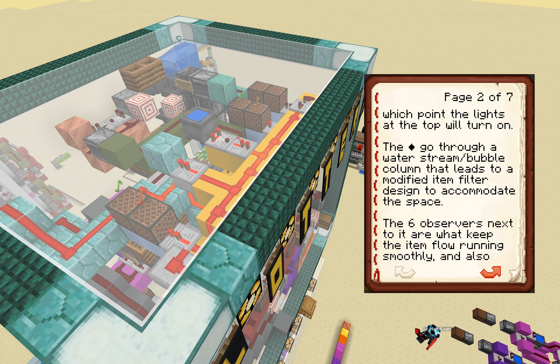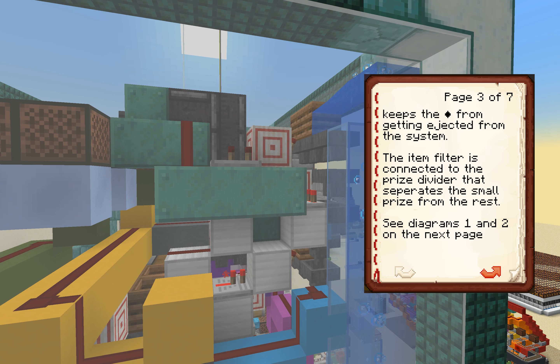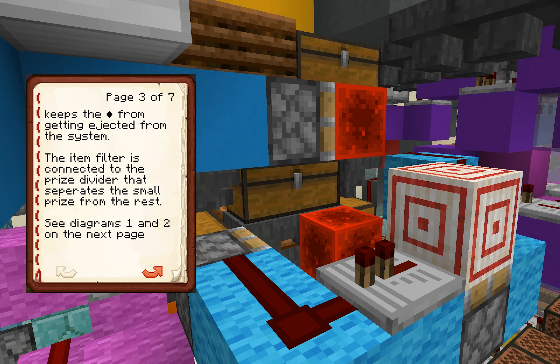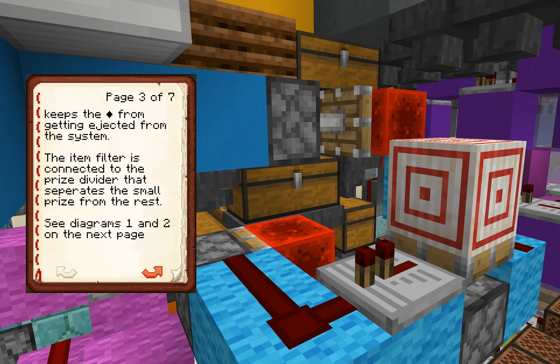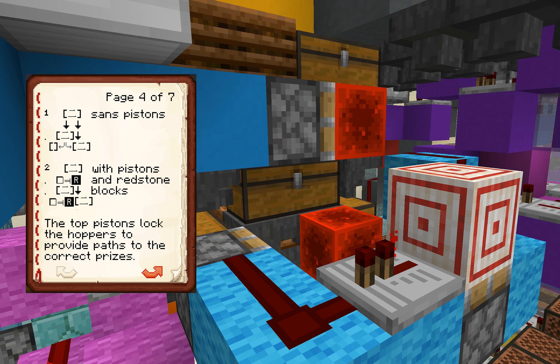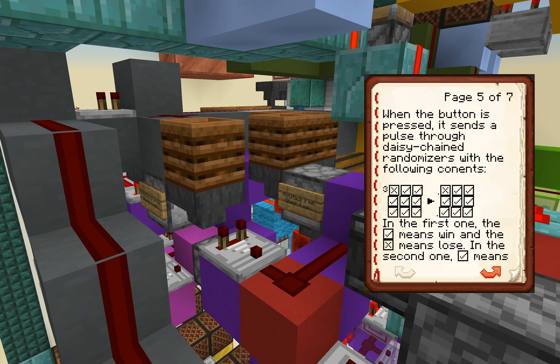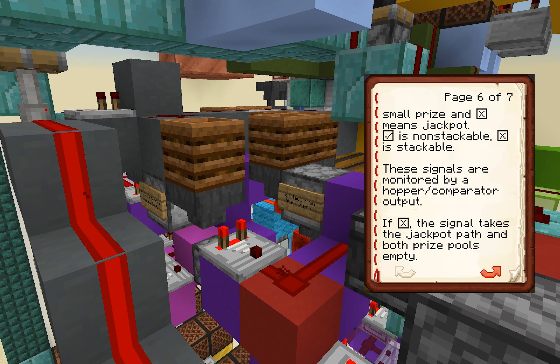Instead of just stumbling over my words going straight into it, I'm going to read from a book I made specifically to teach people how this works. The trapped chest locks the hopper below so players can change their minds about how much they want to put in. The diamonds are moved to a dropper that sends a signal to a counter above it that determines if the minimum prize pool has been reached, at which point the lights at the top will turn on. The diamonds go through a water stream bubble column that leads to a modified item filter. Diagram 1 shows the chests and hoppers and how they're related without the pistons in front, and diagram 2 shows with the pistons and redstone blocks.